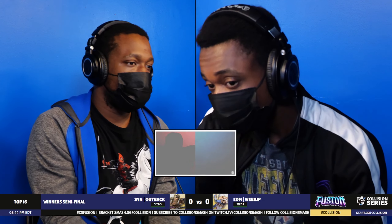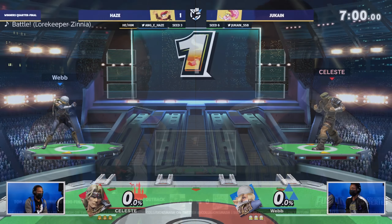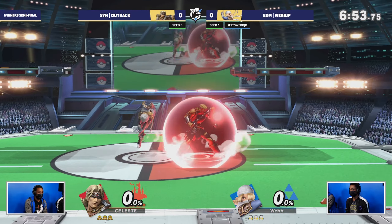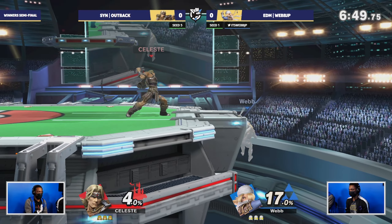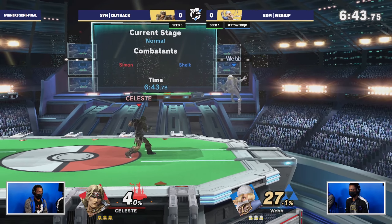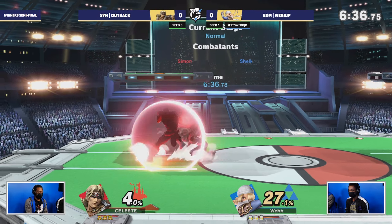Taking a break to cast some Smash as we get into game one. Sheik has everything that the Belmonts don't like — super fast mobility, really good edge guarding, really good getting out of the corner. Platforms are going to come into play a lot here. Sheik's going to be able to use those platforms to maneuver around a lot of the projectiles.